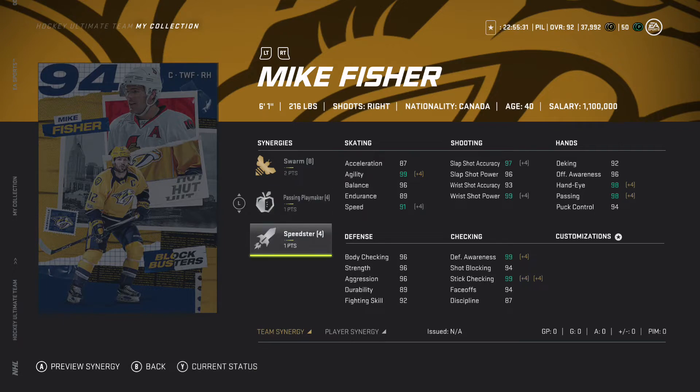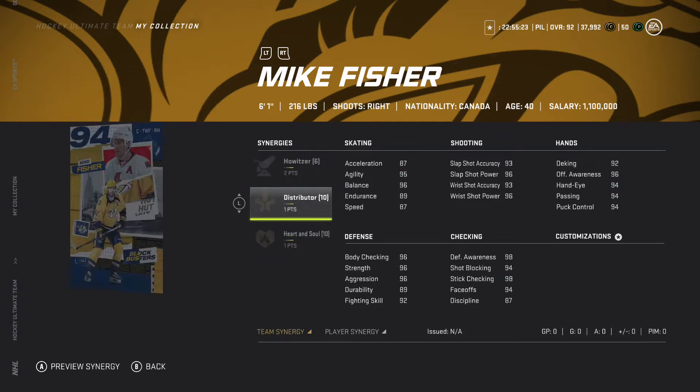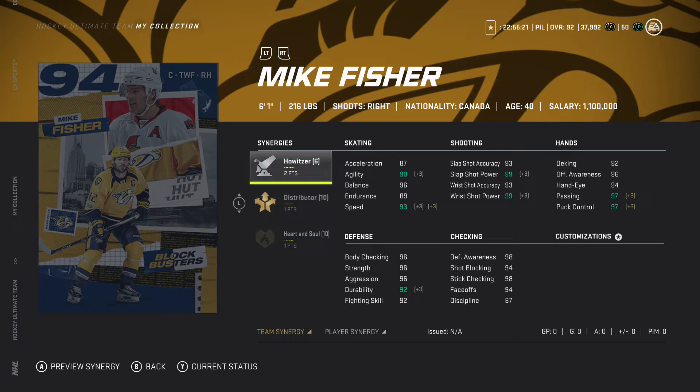94 faceoffs — that is an unreal card. You can go up to 94 speed, that looks like a very solid card. The second one has two to howitzer, one to distributor, and one to heart and soul. This might not be a bad card — one to distributor, two to howitzer. It's almost like a mini or downgraded version of something with that one point of heart and soul.